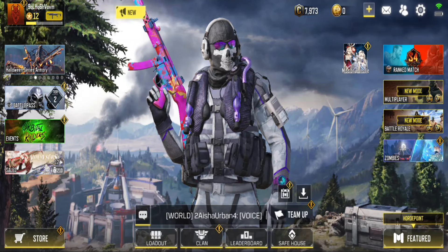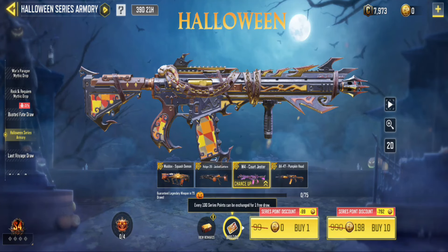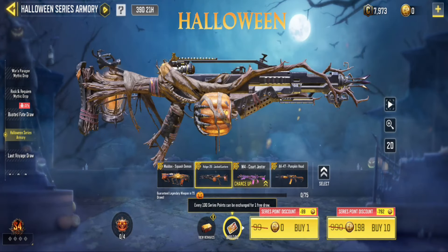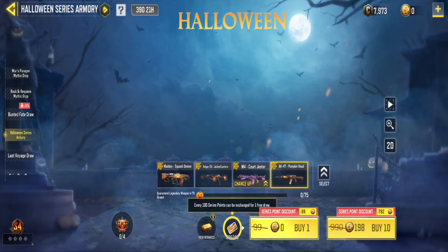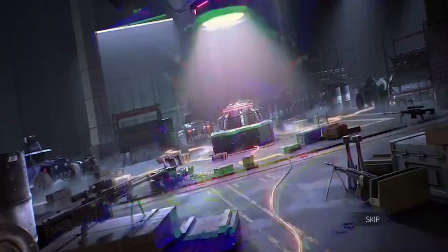Hey guys! Today is an exciting day because the Halloween series armory has returned. You can get the Legendary Maddox Squash Demon, Holger 26 Jack Lantern, M4 Court Jester, and AK-47 Pumpkin Head.